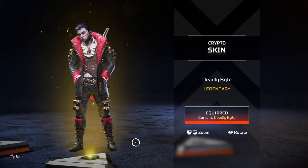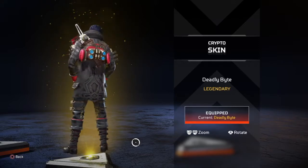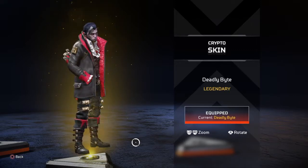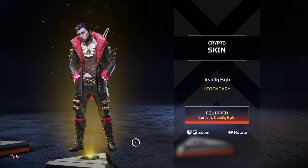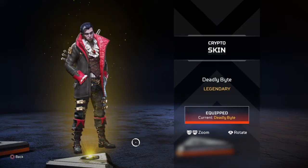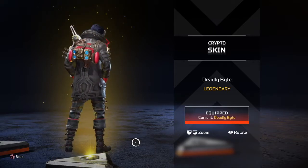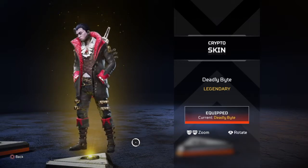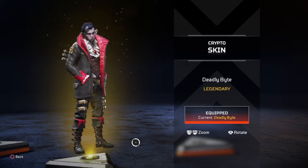The Crypto Deadly Bite skin — he is definitely Count Dracula. This skin makes Crypto look like he's from the 1600s. This is one of the dopest skins in this collection. They made Crypto into this evil vampire, and it's fitting. I feel like Crypto is a handsome character, so they picked him to be Count Dracula, and they hit it on the head. I don't run Crypto much but what they did with it is pretty cool — thumbs up.